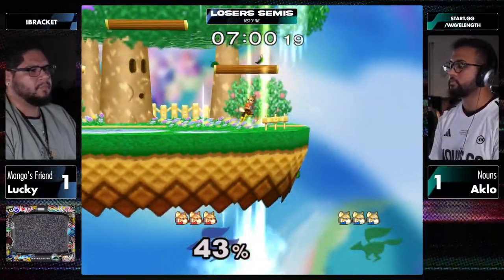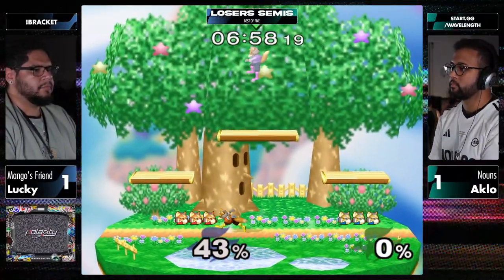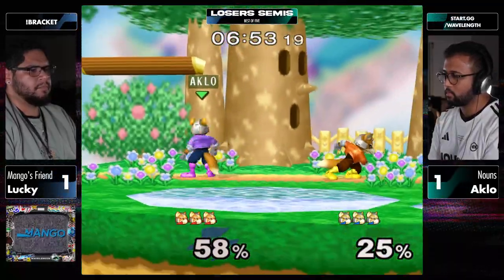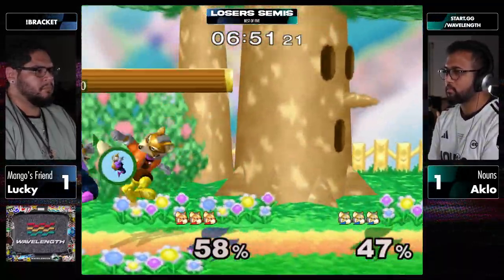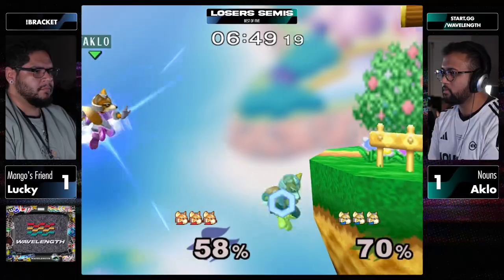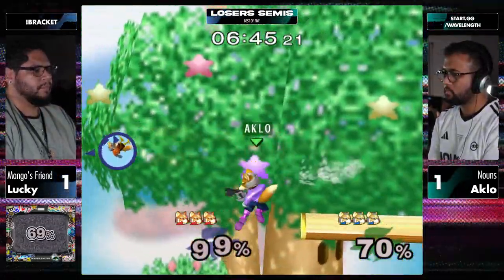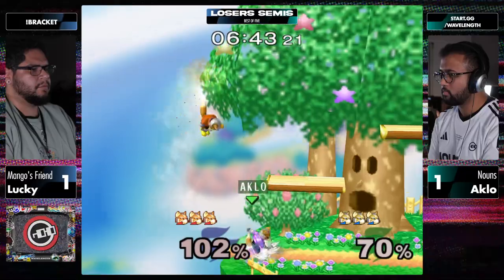Lucky's overshoots have been monstrous this game. He's realizing that Aklo's kind of playing the back foot defensive game. Did you see the crazy SDI on the up smash? The mid-shortened too. Now it's Aklo's combo. Good angle there - great angle and great drift. Looking like Falcon.